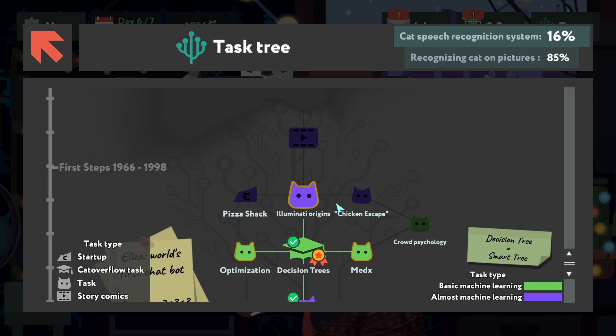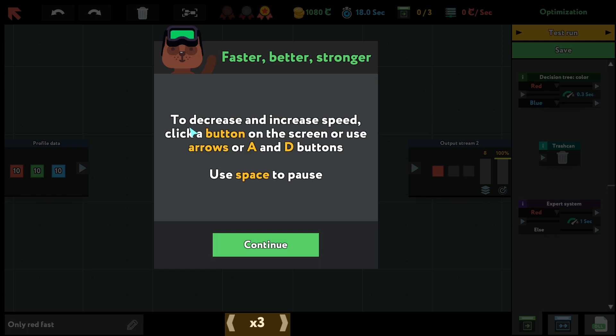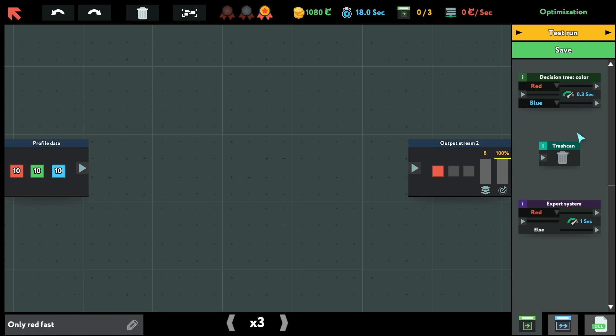Red and green can go like this and it should work. Test run — yes, it's okay. That was pretty simple because they wanted to show me the new element. Maybe let's go with the optimization.